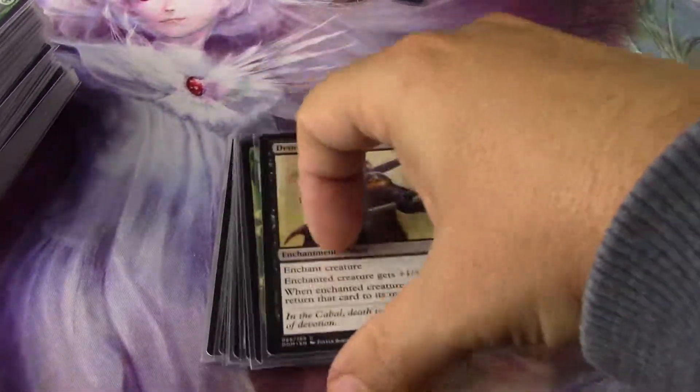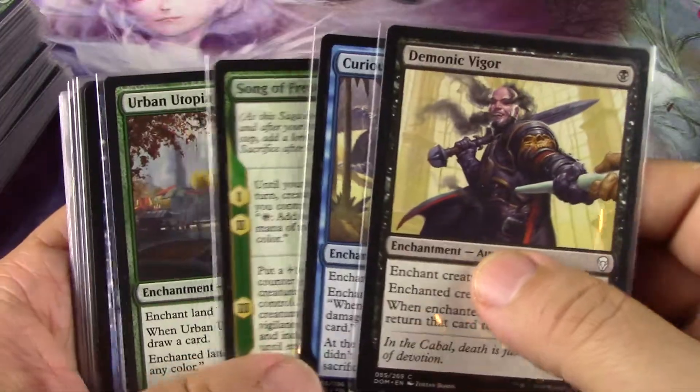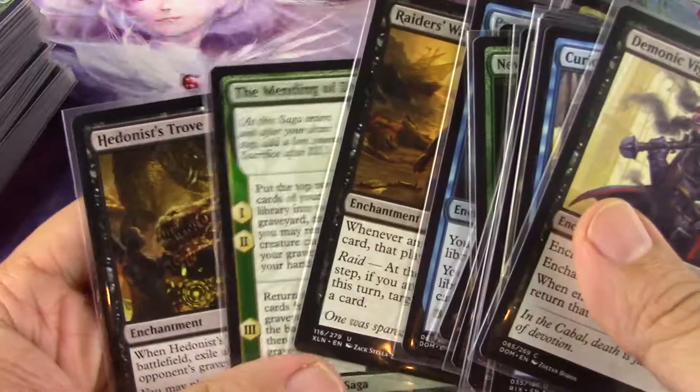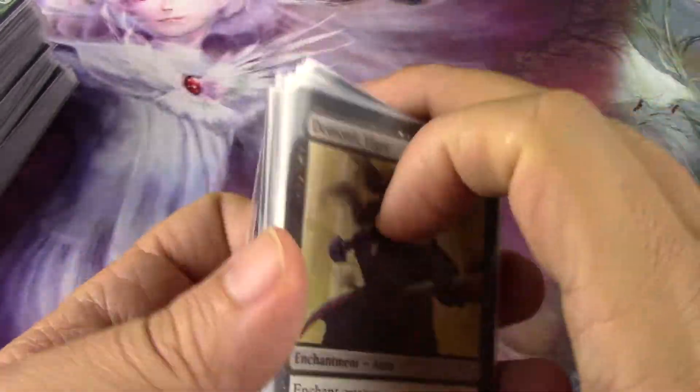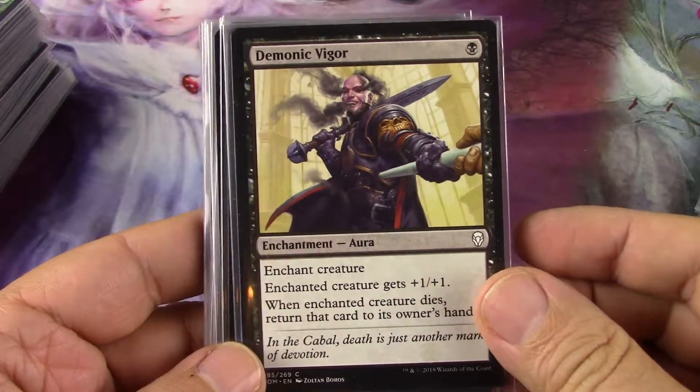All these cards are in. Now here are the enchantments — I've got them all mana-ordered. Counting: four, eight, twelve, fifteen — so three of them need to go out.